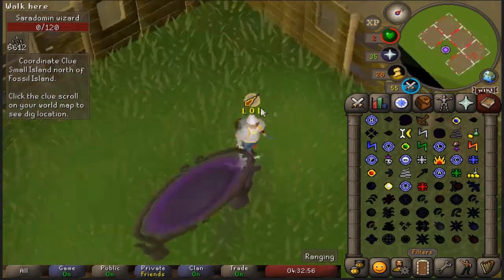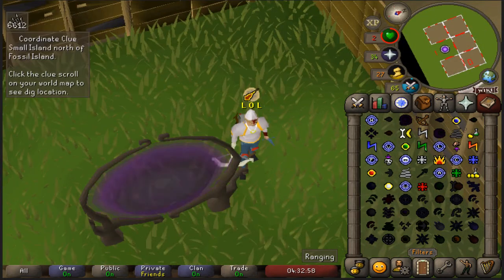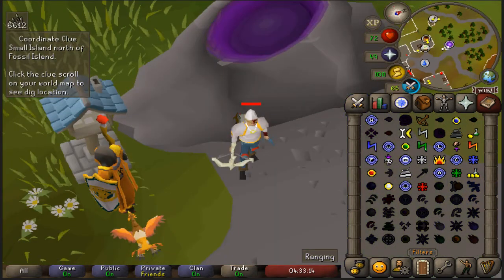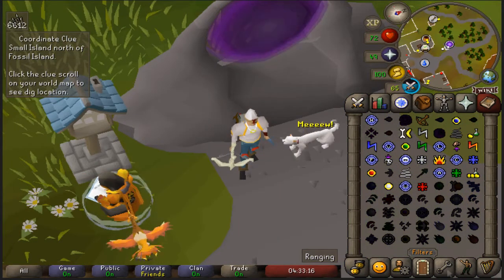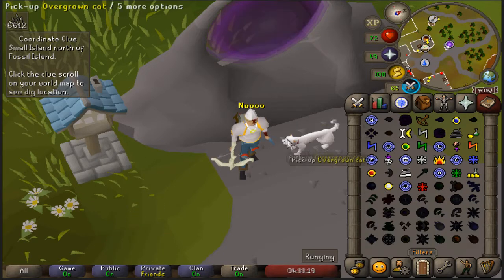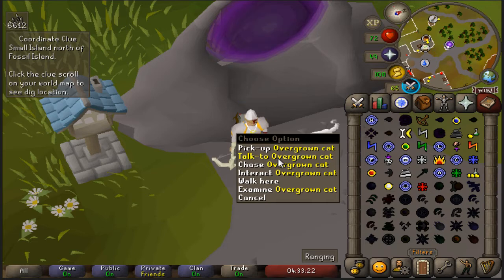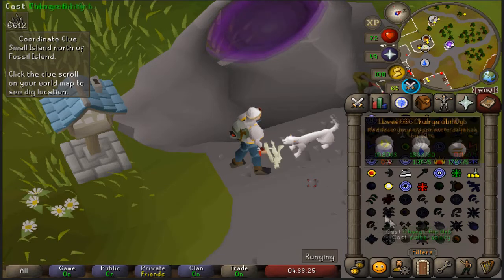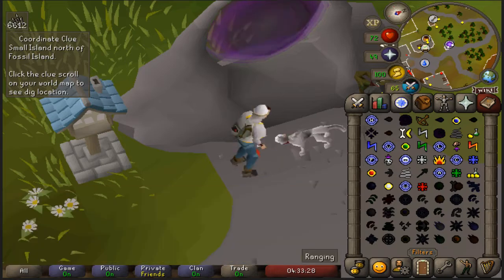That's some crazy RNG. Then I die in my house, which is optimal anyway — it's gonna bring my stats all the way back up. Fun fact: if you die in your house you keep your cat, so make sure to insure your pets.